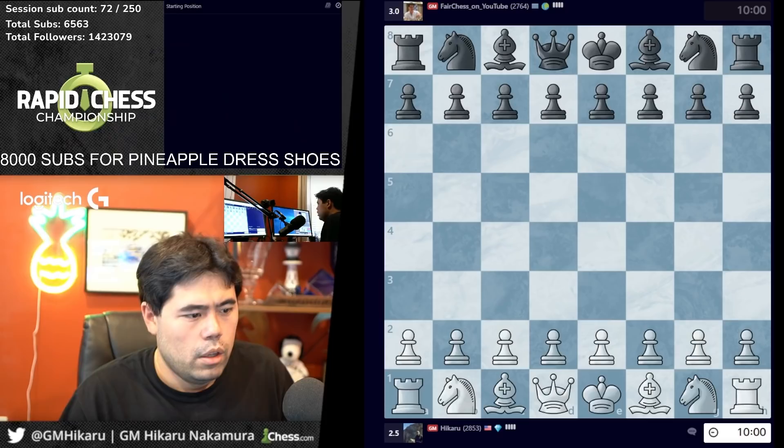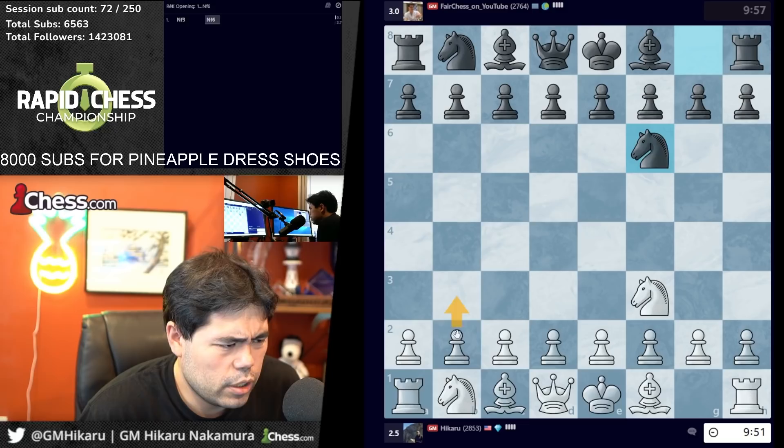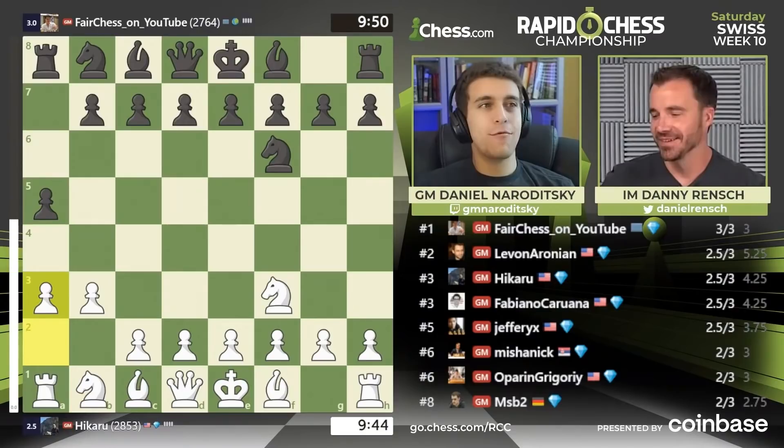Okay, fair enough. Let's go — knight f3. Let me minimize this. Okay, we get knight f3, knight f6. Let's play d3, keep it simple. Second cam is on — okay, good. He plays a5, so we're already off to a very fun start. I'm gonna play a3 here. Look at this — Hikaru plays spicy a5, open the tabasco sauce. Okay, a3 — close the tabasco sauce.